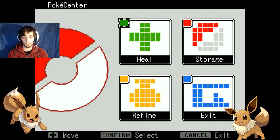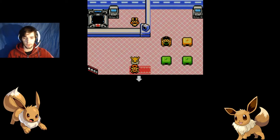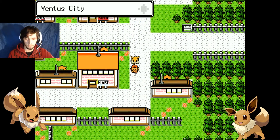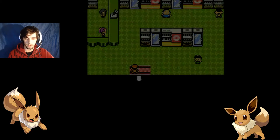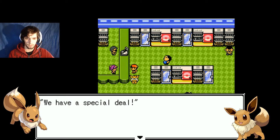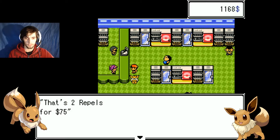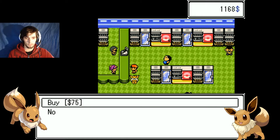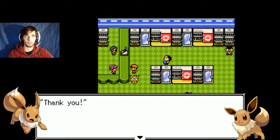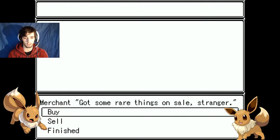And I don't actually have many potions, I should probably go and get some more. Can we go and get some more? Yeah, I'm pretty sure we can. We have a special deal — two pairs of repels. Yeah, fuck it, I've got loads of money, so why not. I've gone from being really poor to really rich all of a sudden.